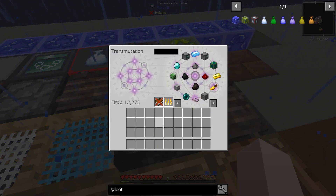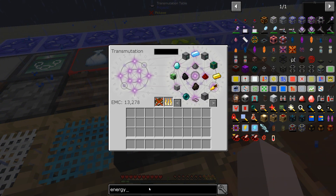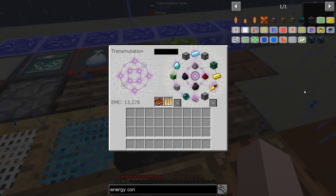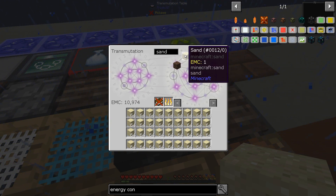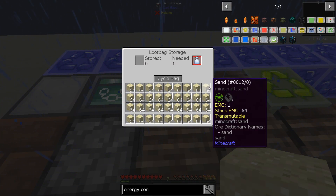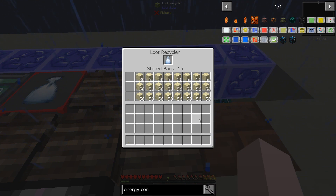Notice I've only got 13 EMC. The next up I want is an energy condenser - it's going to take 40,000 EMC, so I don't have enough yet. We'll work our way up to that. In the meantime, it takes a stack of sand to give us one loot bag, so far from ideal. What we really want to use is a suggestion from Jonas Kuhn - ash is much better. Two ash gives you one loot bag, and ash is one EMC. So we'll just let the recycler get started making those into loot bags.